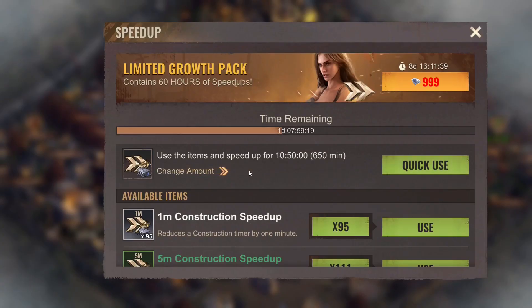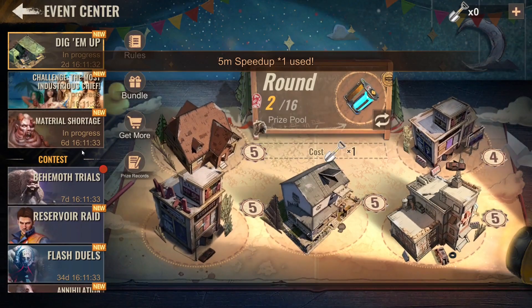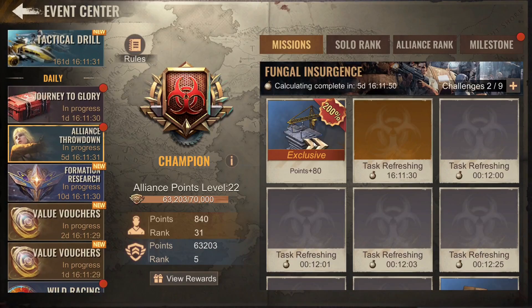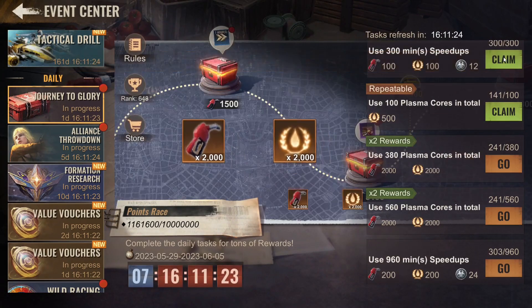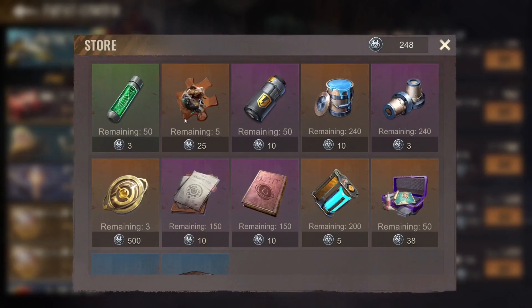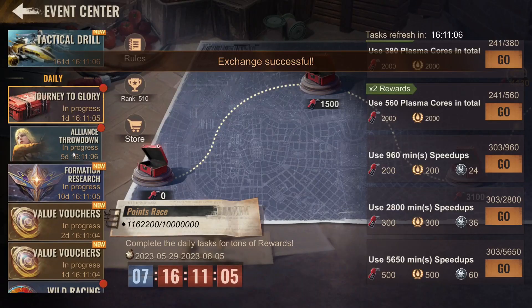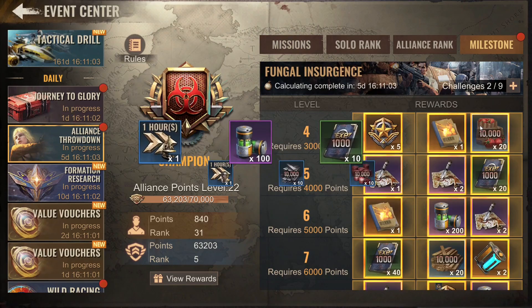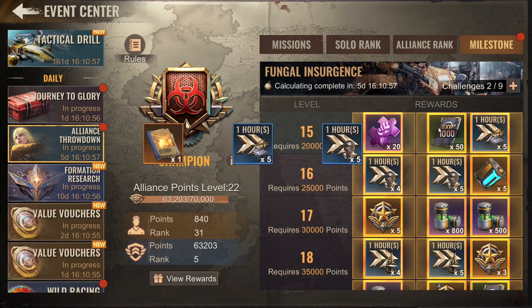We need seven more minutes — one, two, that should be just enough. I forgot to claim it, so now I'll just remove it like this and claim all of this stuff. This has happened quite a few times to me — I finished the mission and didn't actually accept it. But luckily this time it wasn't anything special, just some random speed ups. So let's claim what we can.